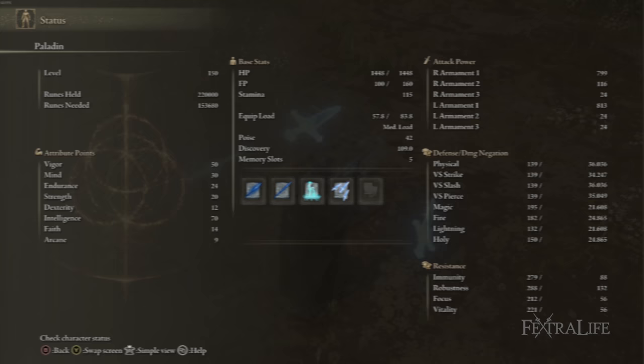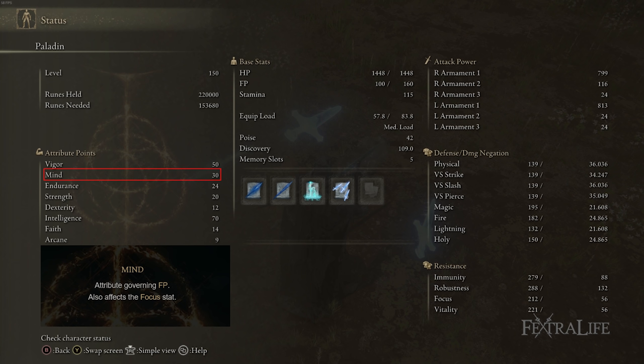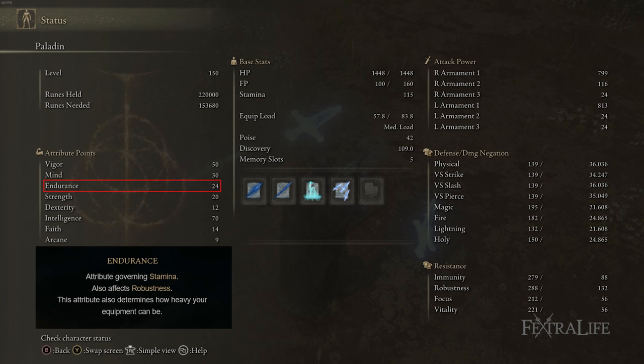50 Vigor is there because you're playing a melee-ranged hybrid character — you are going to be in melee range and you want to be able to take hits. When you do jump attacks, a lot of times you trade damage, so you want to survive that and be able to heal. 30 Mind is there because you go through a lot of FP casting these spells and buffing your weapons occasionally, so you want a decent-sized FP pool. You don't really need much more than this because you can allocate more FP flasks if needed. Endurance is exactly enough to dual-wield both weapons plus the staff and armor and still medium roll.